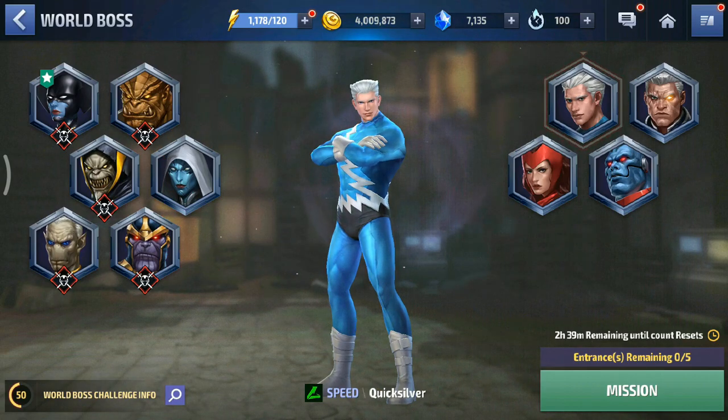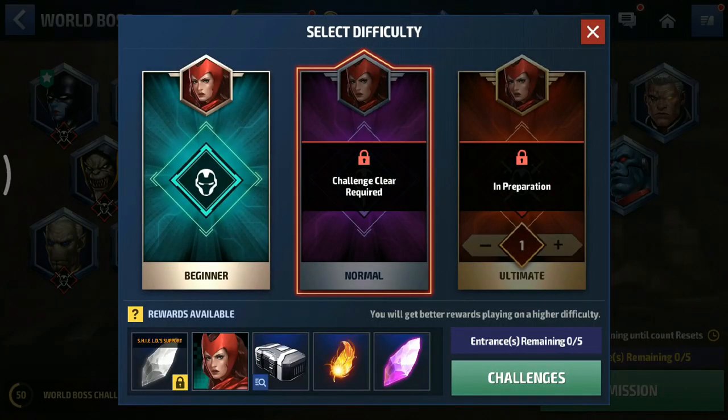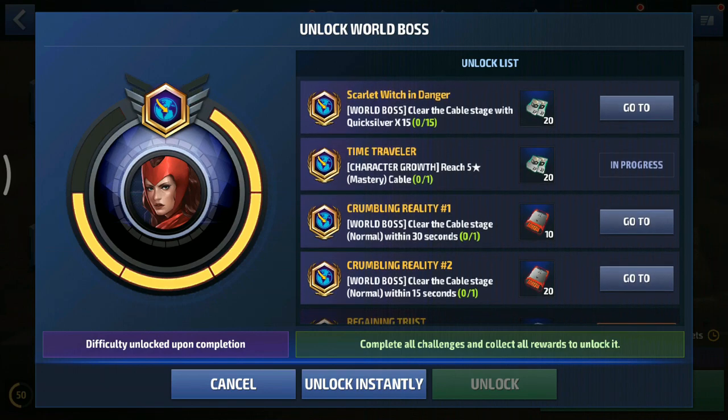I wanted to make this video about Cable. We'll make a video about other tier 2 natives and Scarlet Witch too. Unlocking Scarlet Witch has similar challenges, but for each next tier 2 native you want to unlock, you have to build the previous one to a certain level. For Scarlet Witch you have to build Cable up to 5 stars, clear the stage within 30 seconds and 15 seconds on normal, and clear his stage with Quicksilver times 15. It's a bitch, I know, but what can you do.